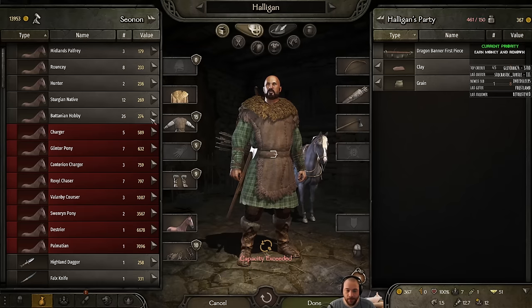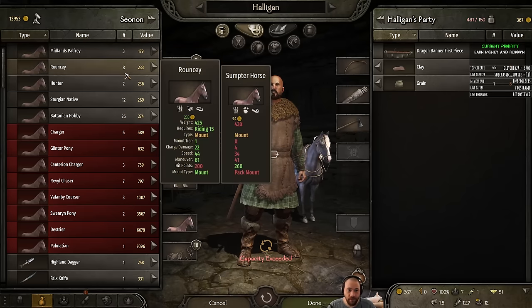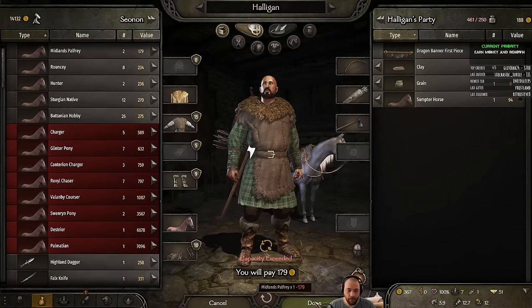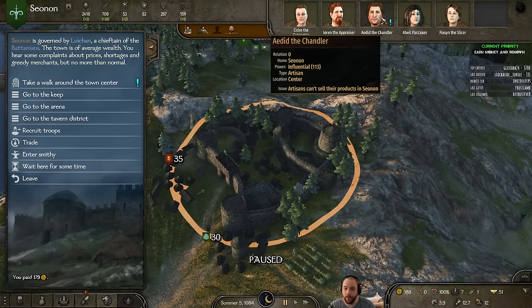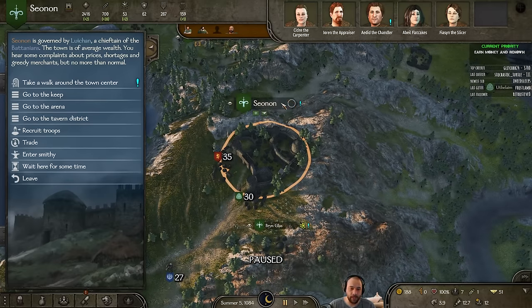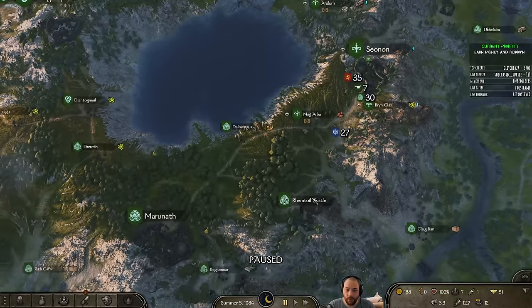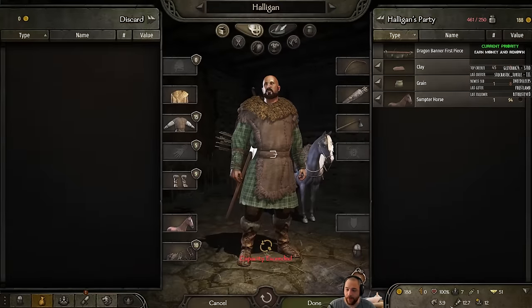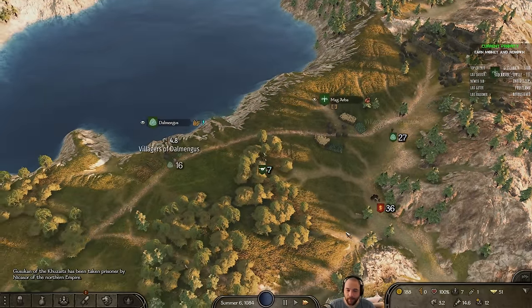My Sumpter horse can double as a pack mount, so if I buy a really cheap horse for myself it increases carry weight a little bit. There's a quest here — artisans can't sell their products in Sianan — but it's a bit of a roguery quest so I'm not going to take it. There's no arena fights here; if there was, you'd see a little helmet icon in the city's name.